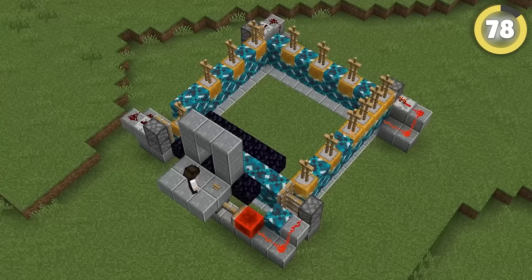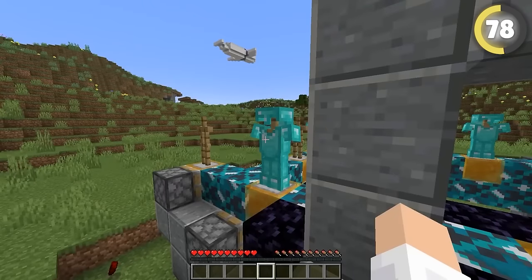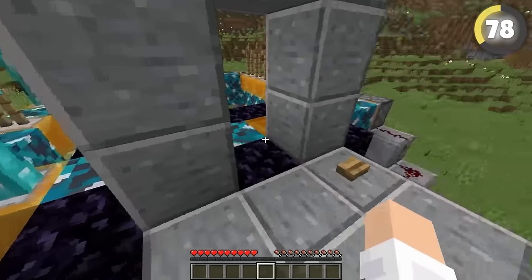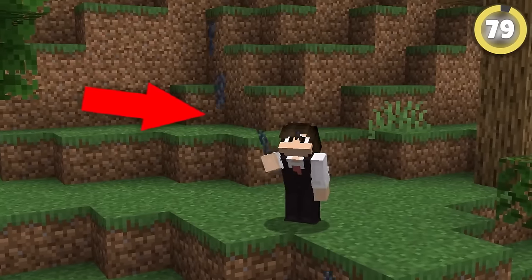This honey block hack makes a great conveyor belt, as the blocks are pushed around with pistons in a circle. You can put armor stands or even loose items on that honey and it will carry them around. It's been used for armor sets and even for a sushi buffet.